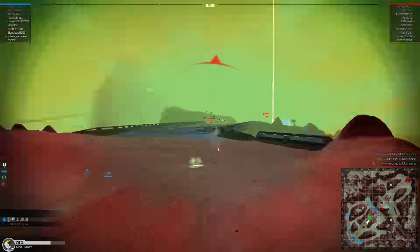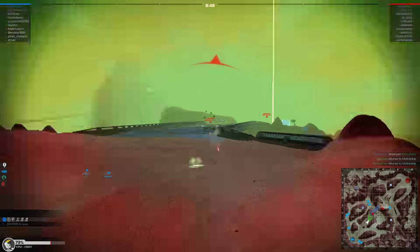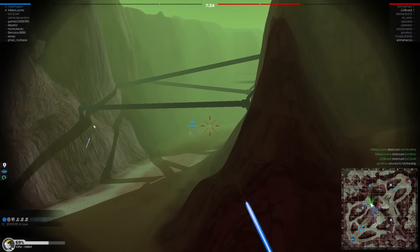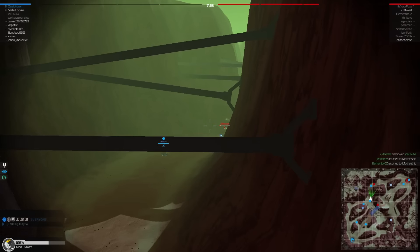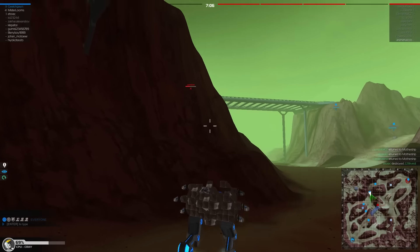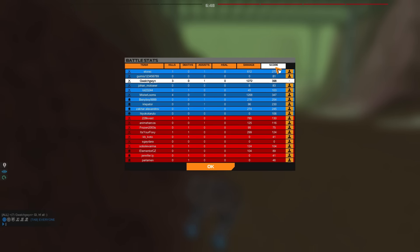We are currently capturing the enemy base. Most of our allies are moving in right now, so we should be good. The fact that my legs have shields makes them the most healthy part of this bot, because damage isn't applied directly to the health — which is actually an interesting thing to consider. We won by capping the base! Oh well — Walker Legs, you have betrayed me.